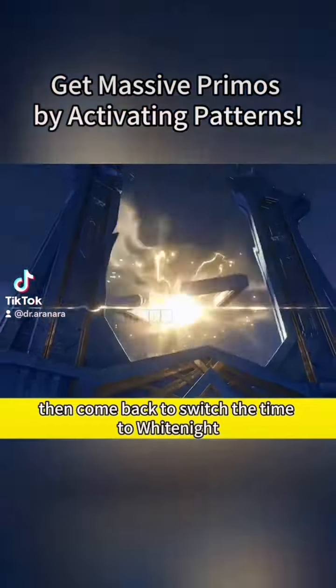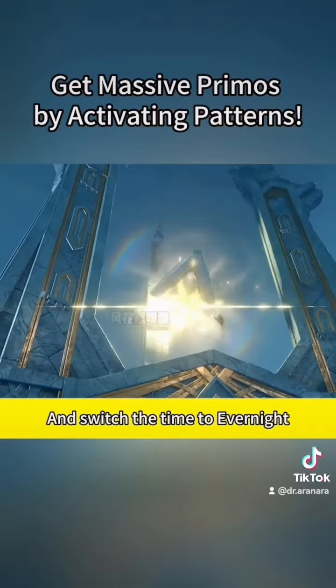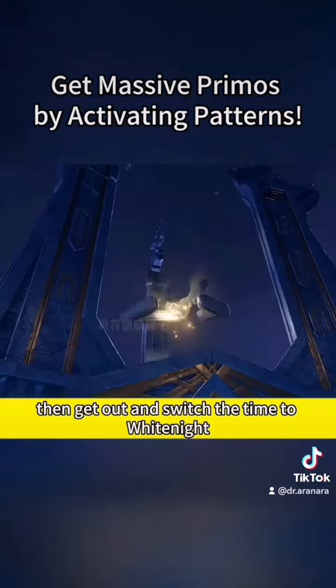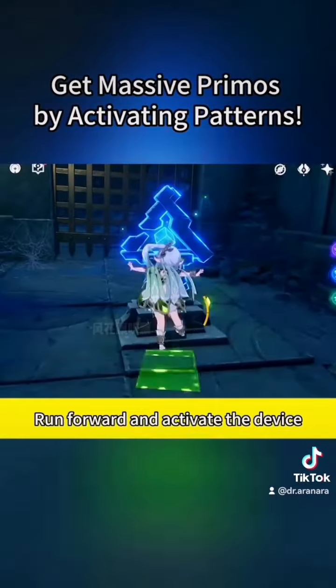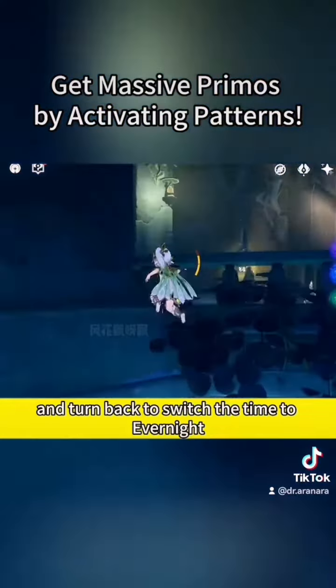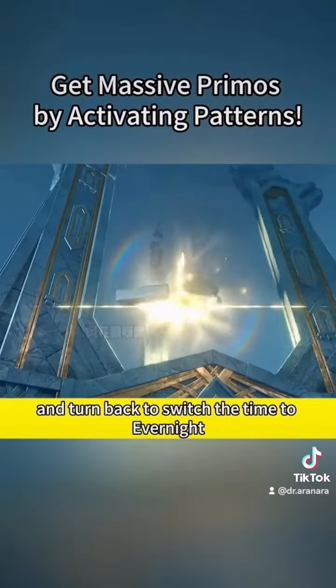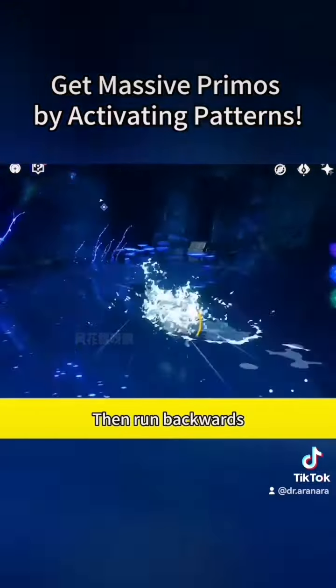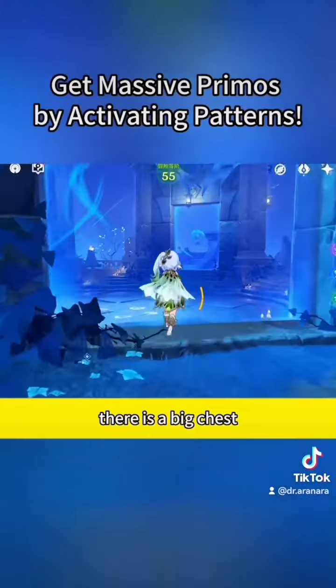Switch the time to White Knight, then switch the time to Evernight and enter the stone house. Grab the glowing spot, then get out and switch the time to White Knight. Run forward and activate the device, hit it, then turn back and switch the time to Evernight. Enter the stone house and activate the pattern on this wall, then run backwards — there is a big chest.